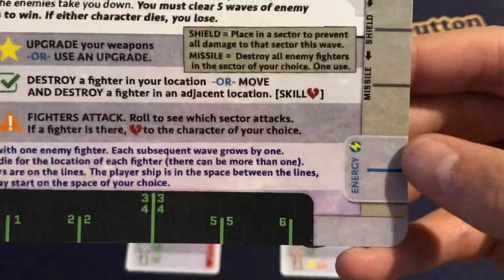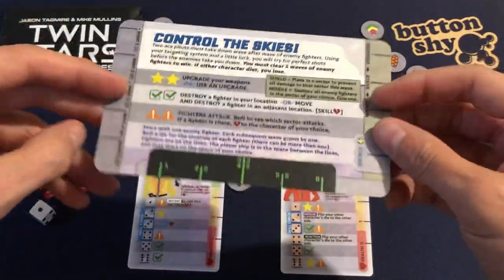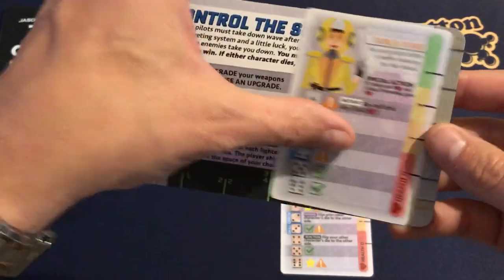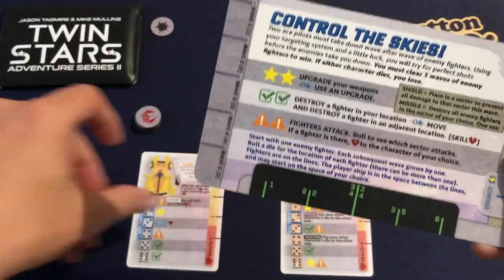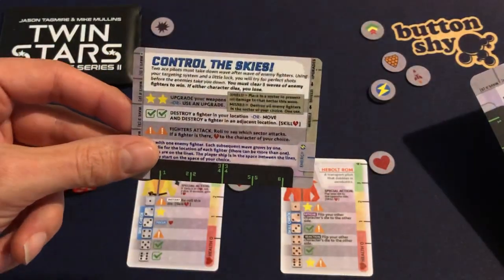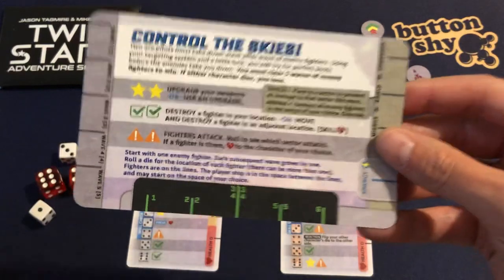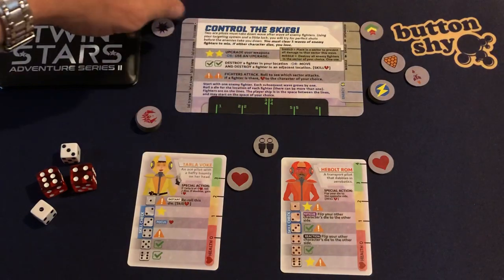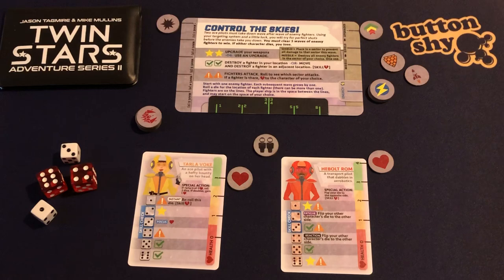Here's where our energy token goes. I'm playing with these oversized cards — they're about double the size of the regular card. If you don't have the oversized cards, there are obviously the regular sized options. I'm also using the deluxe tokens, but you could use any tokens, any pennies or anything like that.